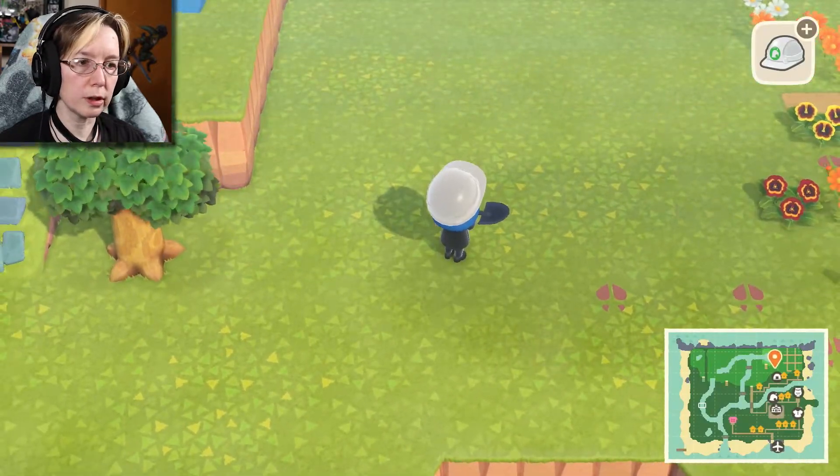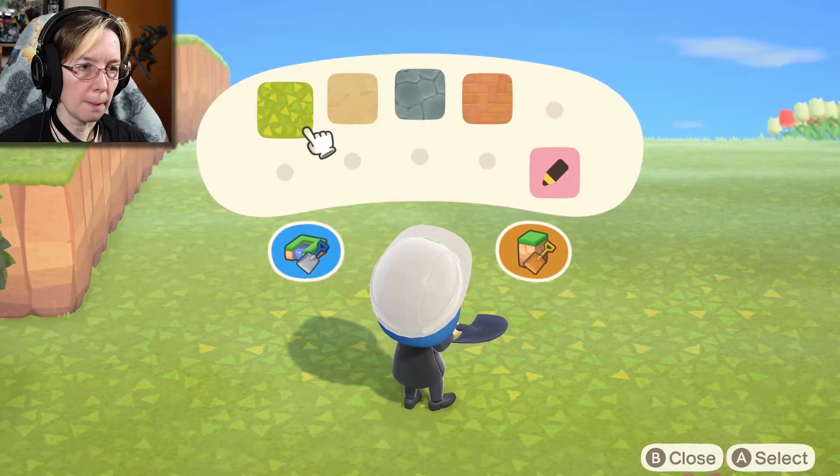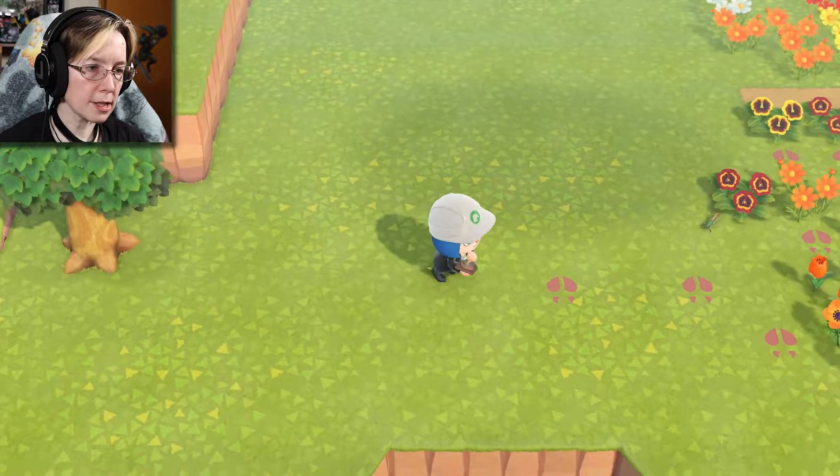I want a deer — I still want a deer for one of my villagers. It just hasn't happened yet. And we're going to dig up this pine — I probably don't need to dig up this pine tree, but we're going to anyway. There. We got my cute little tree here. So next we will worry about the flooring or whatever.